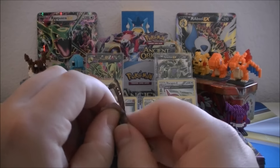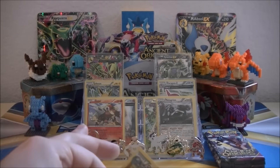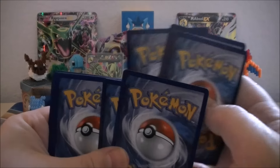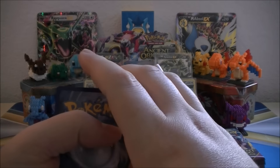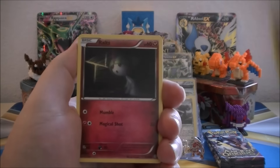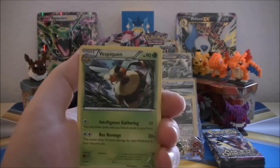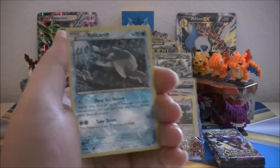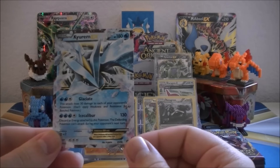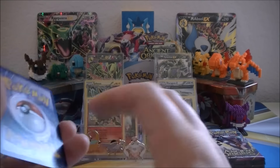We got a Shiny Primal Groudon pack art. We got Quagsire, Golurk, Ralts, Oddish, Inkay, Hex Maniac, Amphros Spirit Link, Vespiquin. Relicanth is the Reverse Holo, and our Rare of the pack is a Kyurem EX — very nice, nice even cut all the way around, looks good.